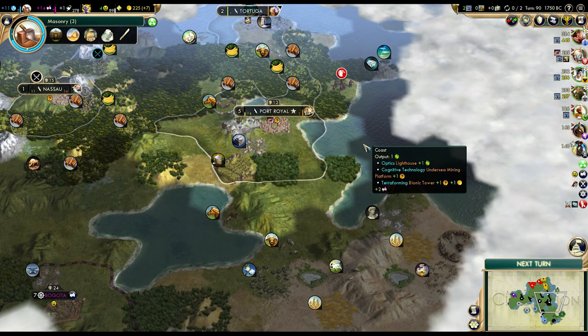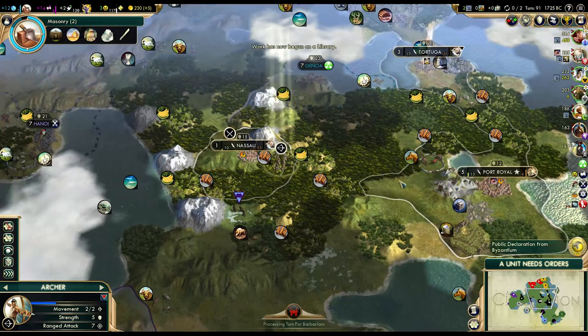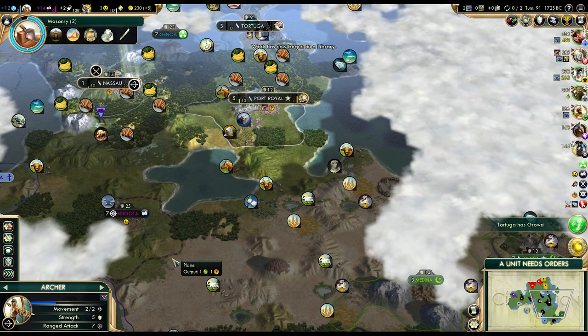Hi everyone, welcome back to Let's Play Civilization 5. Let's continue where we left off. I'll finish the worker in my capital and then get another settler. But before I go for the island, I'll probably settle one more city in this area unless Arabia does it first.